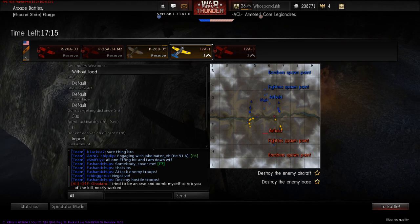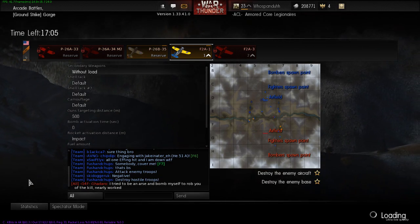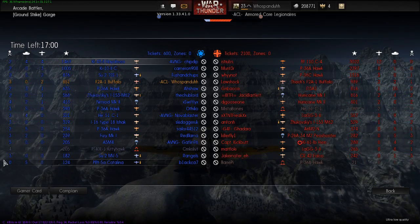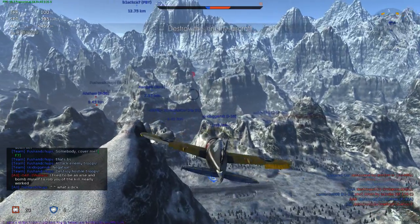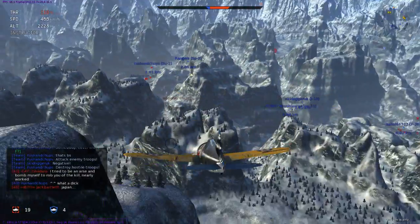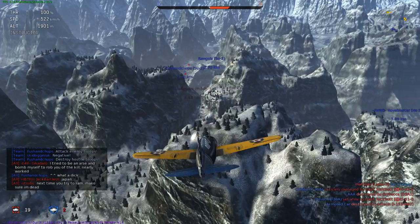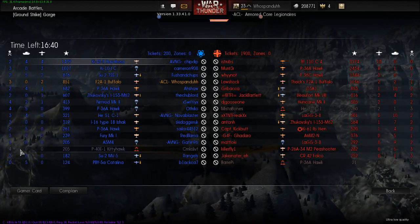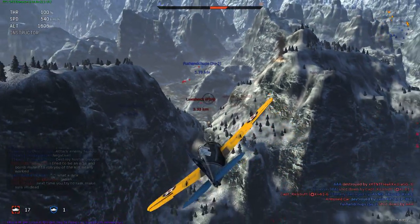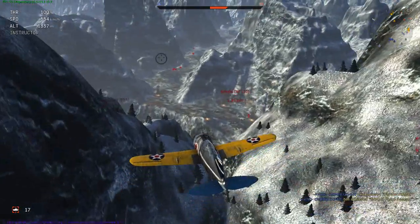Twelve and zero — oh, look at this guy! Twelve kills and zero deaths — I've never seen someone do that. I've had like fourteen and four but never twelve and zero. Holy crap, he hasn't died once. I think I'm going to make him my target and then end the video. He's insanely good — thirteen and zero. Alright, let's get back on topic. This tier 1 plane is going to be the first fighter you unlock.